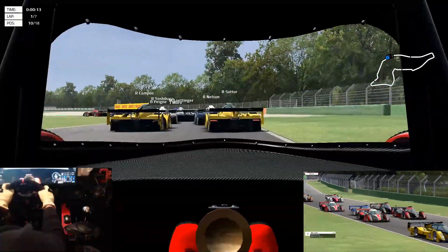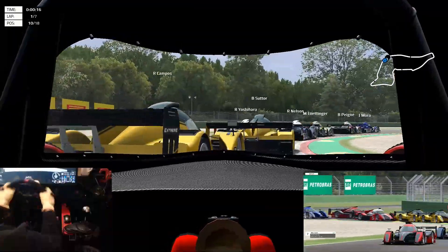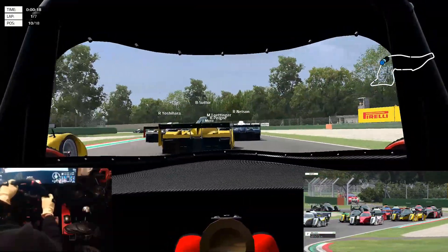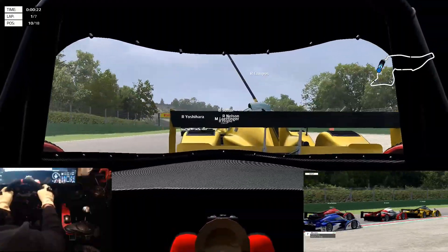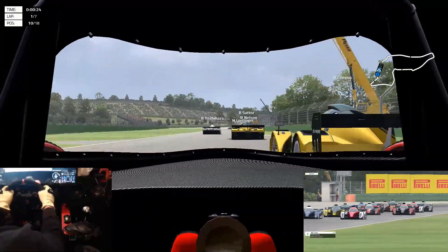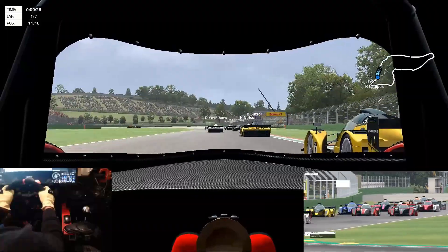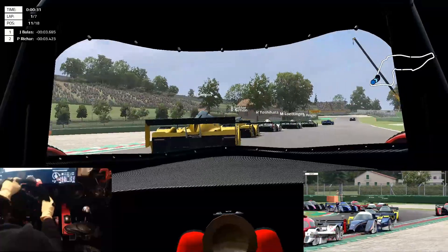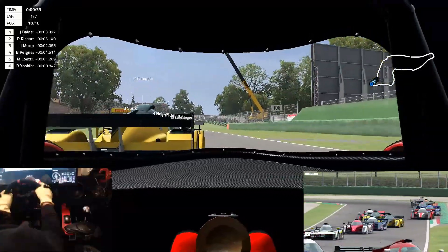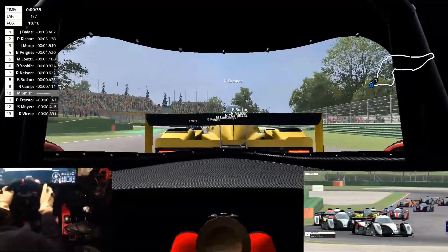One of my favorite tracks. Speaking of favorites, this car — the Metal Morra AJR — I haven't seen an official car list but I have seen some screenshots. To my knowledge this will be included as part of this DLC pack, and that's cool because it's my favorite car in Automobilista.